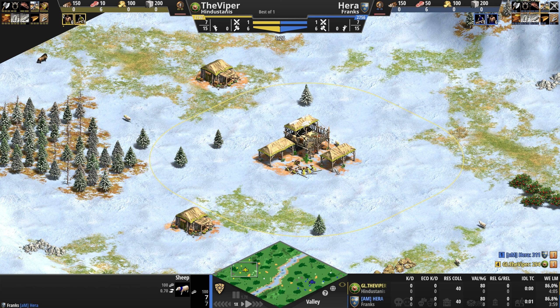The Hindustanis are a civilization that pushes its players towards an army comp made up of gunpowder and camel units. All Hindustani gunpowder units come with extra armor, and their hand cannoneers can be upgraded with one of my favorite unique upgrades in the game — Shatagni — to get plus two extra range.